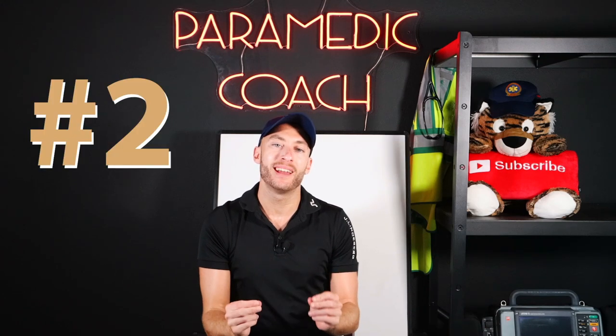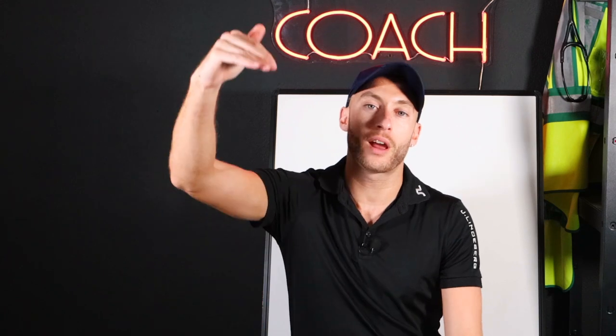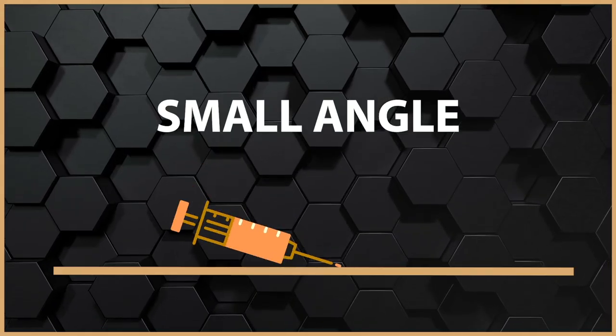The number two rookie paramedic mistake is IV access. So many new medics do what I call the dive bomber — they go right through the vein. What we want to do is, here's our vein in the patient's arm, we want to get to a little bit of an angle. Not a stark angle, just a small angle.